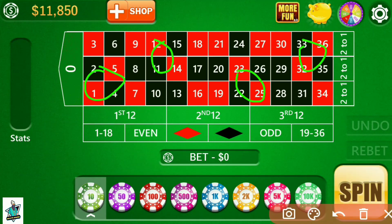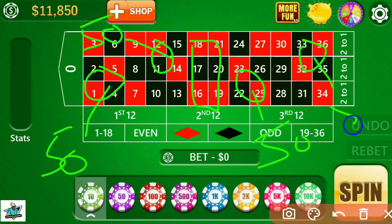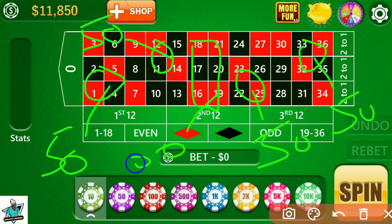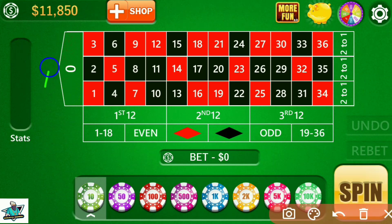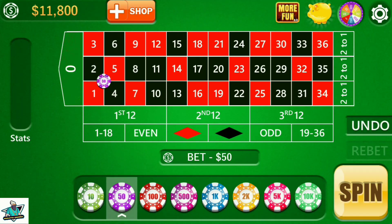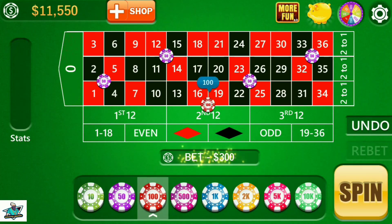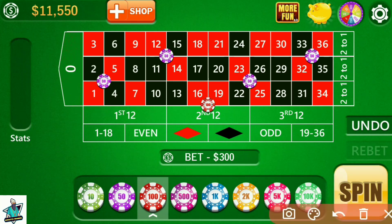I put 50 units on every corner and 100 units on the middle double line. My bankroll is 11,850 dollars. If you are new to our channel please subscribe and like this video. Total bet is 300 units per spin.